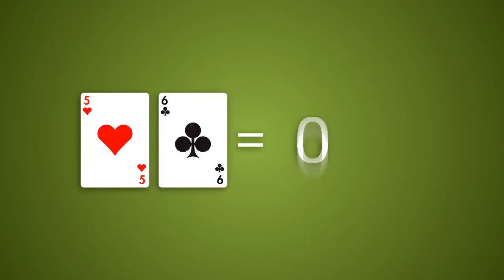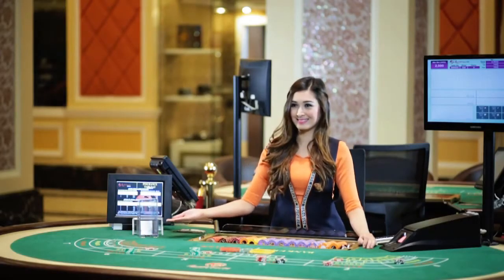So 10 becomes 0, 11 becomes 1, 12 becomes 2, and so on. After the dealer motions that no more bets can be placed,